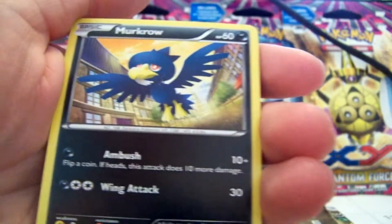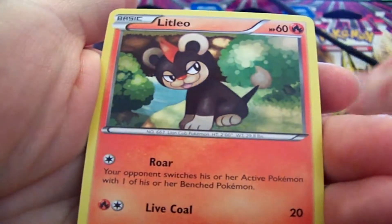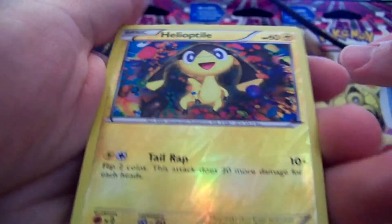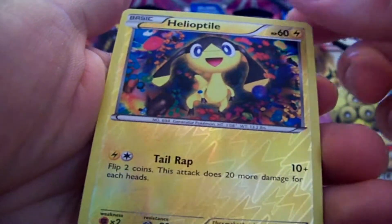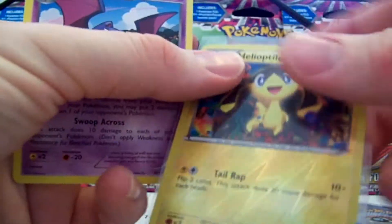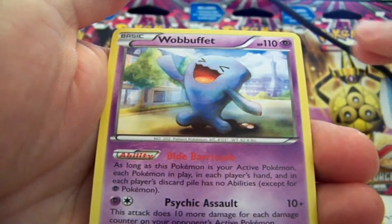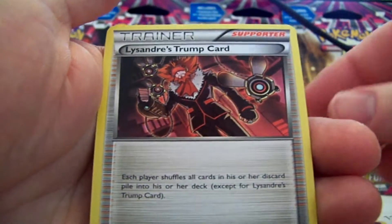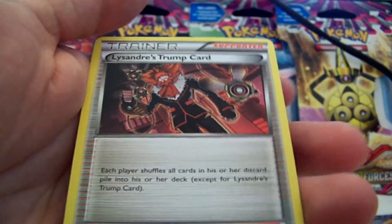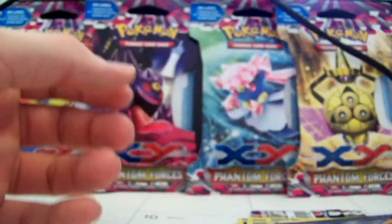Let's get into this because I can't wait to find out what I pull. We got a Murkrow, Venonat, Finneon, Litleo, Goomy. Here we got the tile reverse — just a common but it's cool looking. A Golbat, Lobbifat, and a Lysandre's Trump Card. Awesome. This was Lysandre's Last Resort in Japanese, and they transferred it to an English title. Last Resort does sound a lot better than Trump Card.